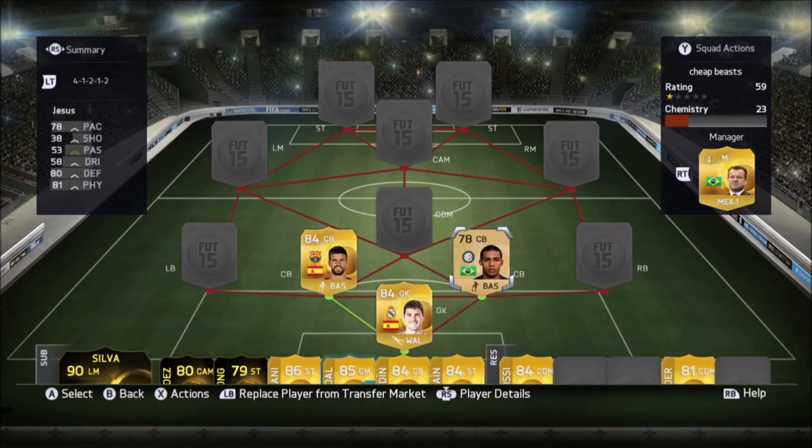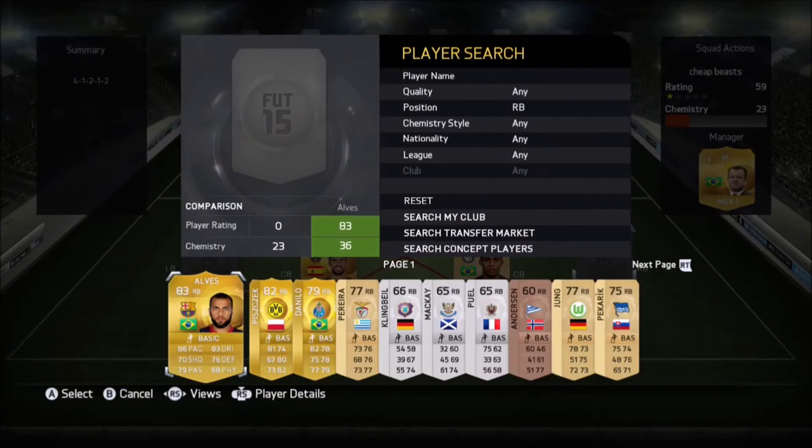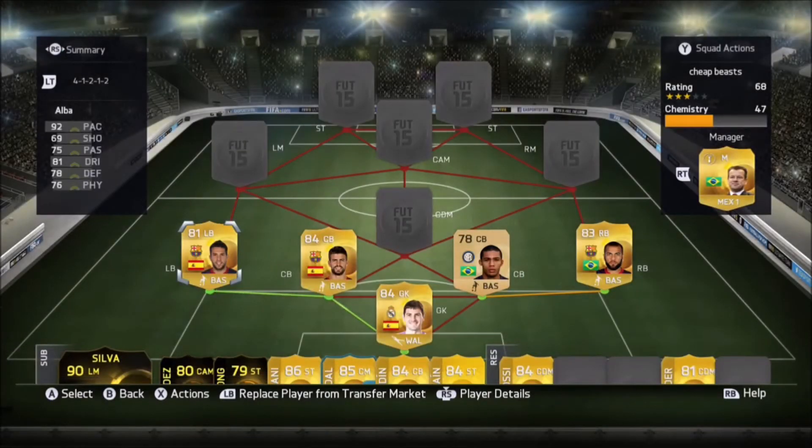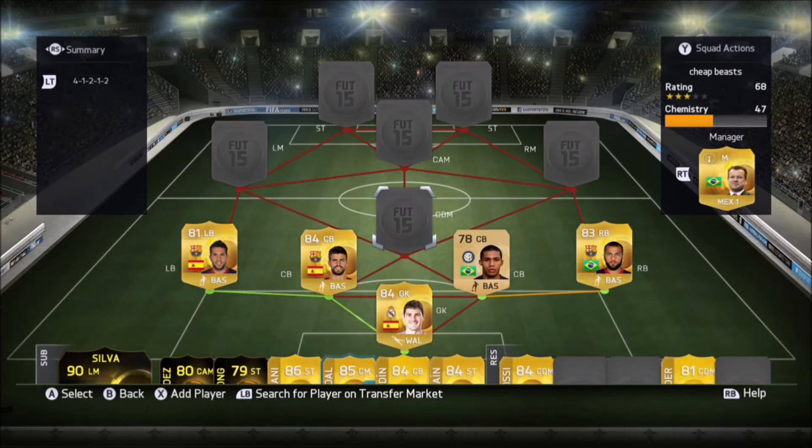In the right back and left back positions we go with Danny Alves and Jordi Alba. These two are very very good — Alves is very quick and so is Jordi Alba. Danny Alves is very good on the ball as well. Jordi Alba you can just run up the field with him and he does score goals. The same goes with Danny Alves. It's a very solid defensive line, that's why it's going to be a team of tanks — this is a 120k tank team.